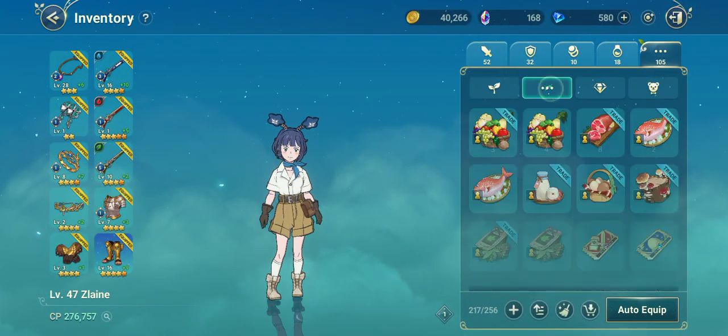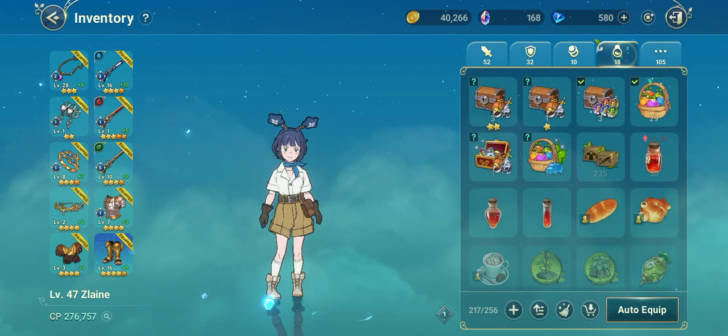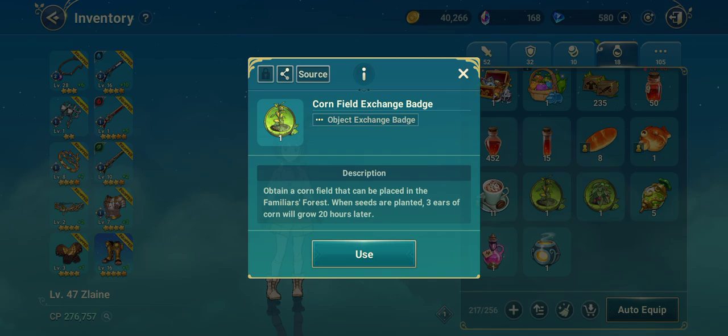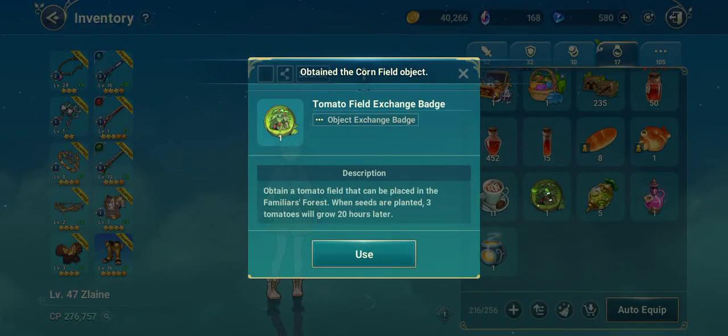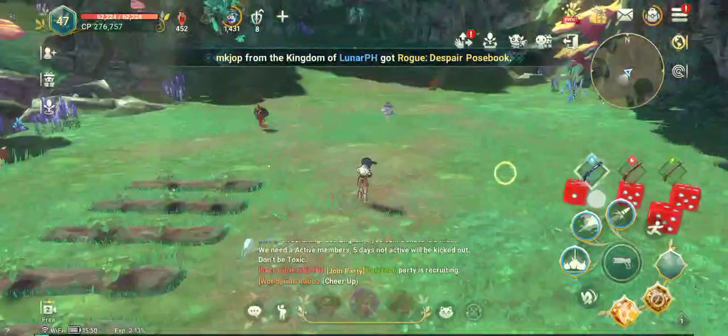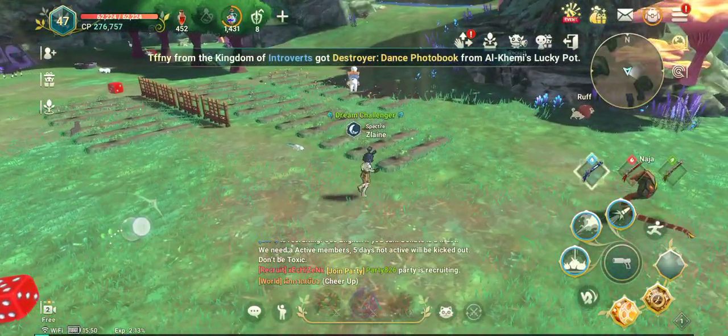Go to miscellaneous in your bag. You will need to click and use the item before it activates. Right now I have clicked on it and I will have two more fields that I can place.